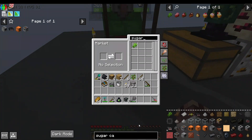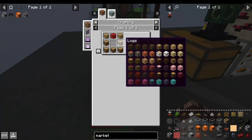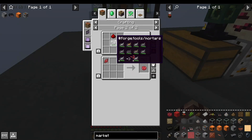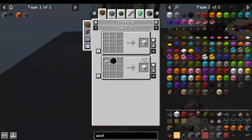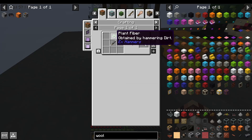You can trade one emerald in at the market. The market is made using red wool as the main annoying component, but you can get red dye from redstone dust and a mortar. To get wool in the first place, you need string, which comes from plant fiber, which you can get by using a hammer on dirt.